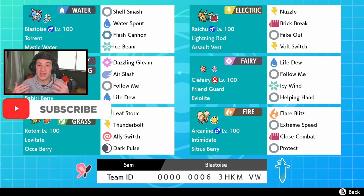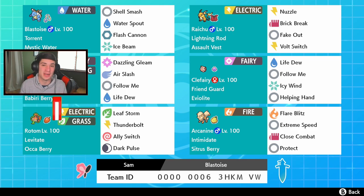I really enjoy setting up with the Shell Smash and just dominating the whole match. We have Blastoise in the front spot with Torrent and Mystic Water to help water moves do more damage. With Shell Smash, Water Spout for STAB, and two coverage moves with Ice Beam and Flash Cannon. You cannot have a Blastoise team without a Lightning Rod Raichu - we have Nuzzle, Brick Break, Fake Out, and Volt Switch.